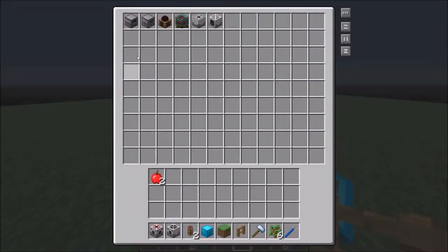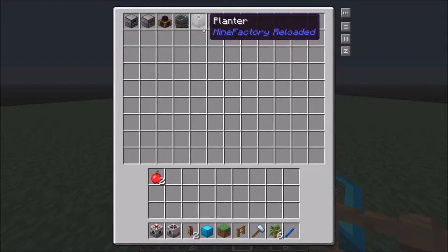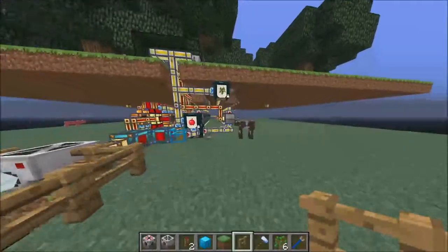To get started with a tree farm you need a redstone furnace, an aqueous accumulator, a steam dynamo, an energy cell, a planter, a harvester, as well as item ducts, fluid ducts, and energy conduits.